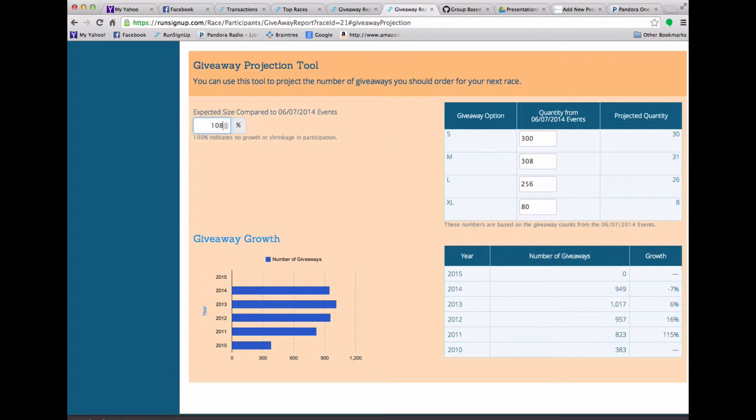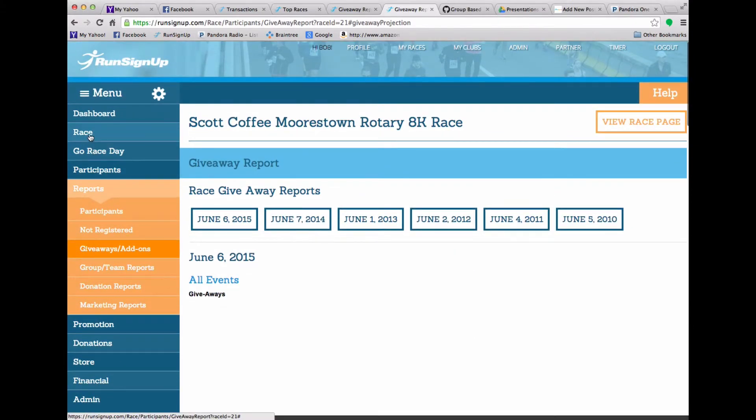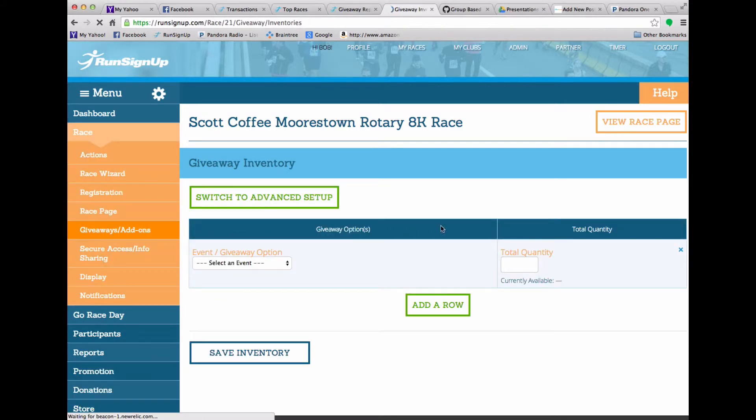If I change it to 108, you'll see that the 308 went to 333. So this automatically calculates everything for you. Nice tool. Within the race menu item, you look at giveaways and we can now see a new menu item here called giveaway inventory.